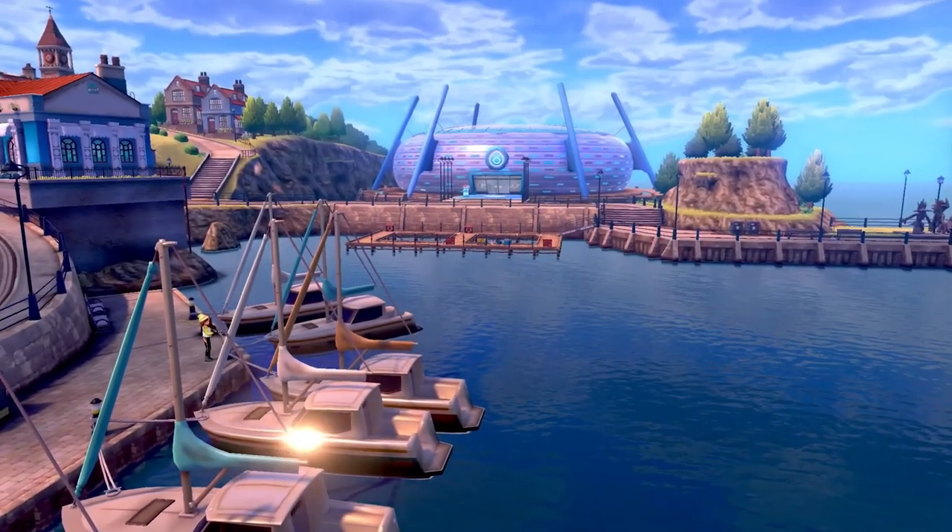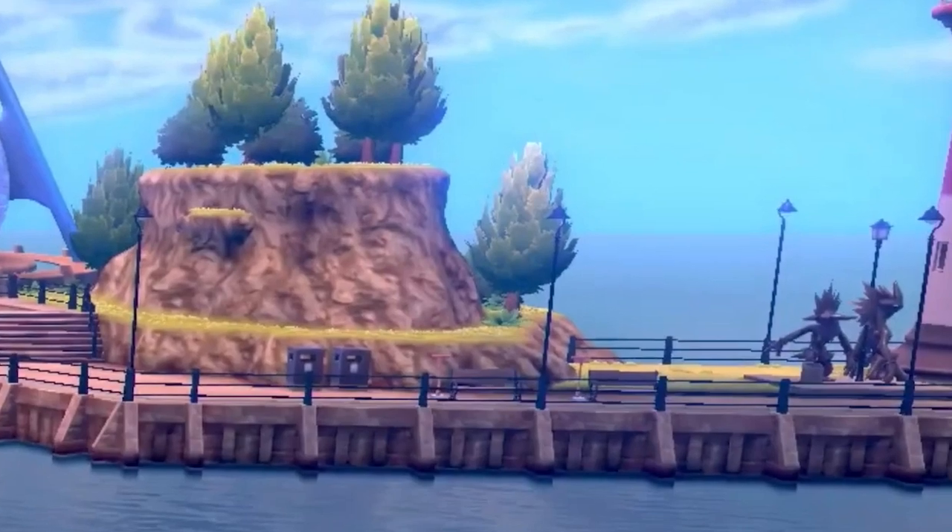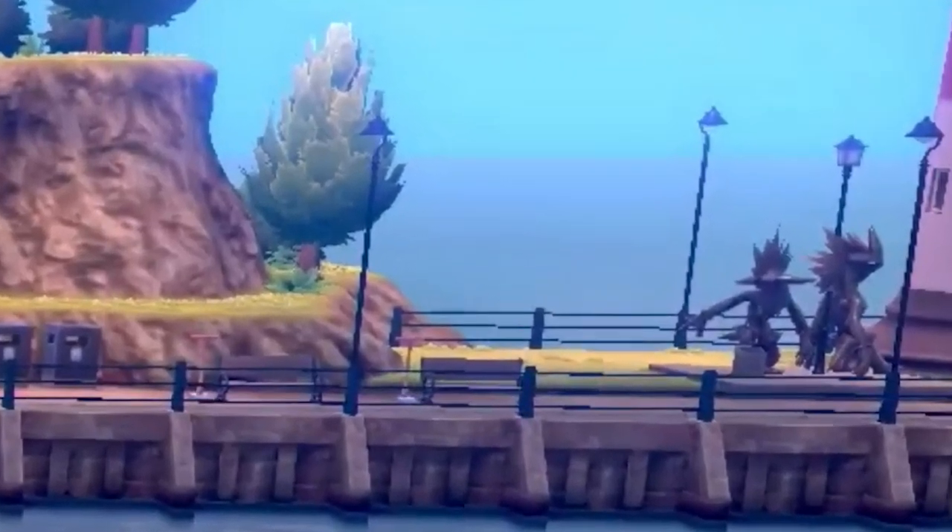However, during this panning shot of the scenery, the creatures are completely stationary — they don't move a muscle. That could mean they are statues, not actual Pokemon, but it could also mean they just weren't fully animated for the trailer. I'm personally leaning more towards them being statues because they're completely gray in color. Also, if they are statues, that implies they could be new legendary Pokemon. If you see a statue of a Pokemon in a populated area, it is oftentimes a legendary Pokemon, especially if the statue is big — and these things are really big. Just look how tall they are compared to the benches next to them; they're two to three times as tall as a person.